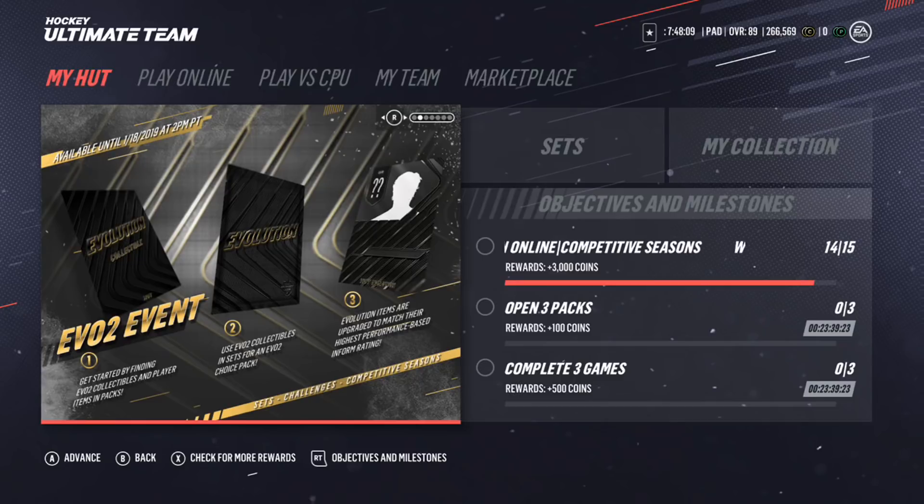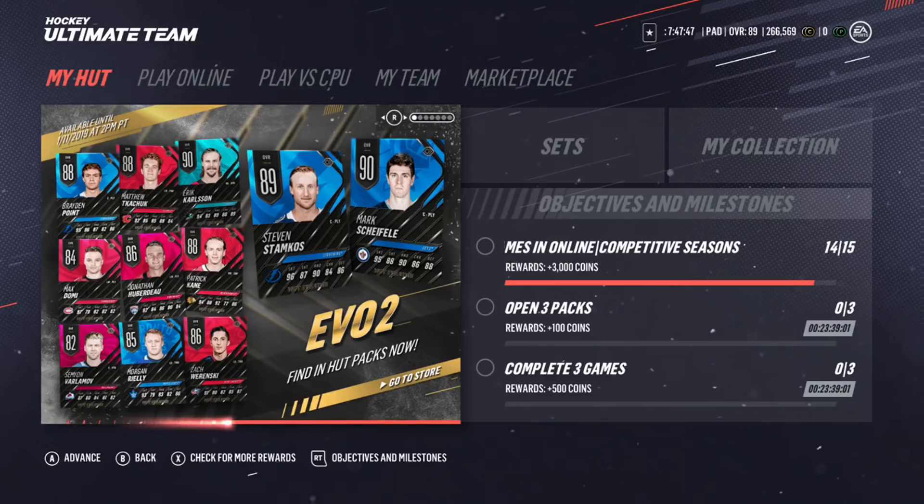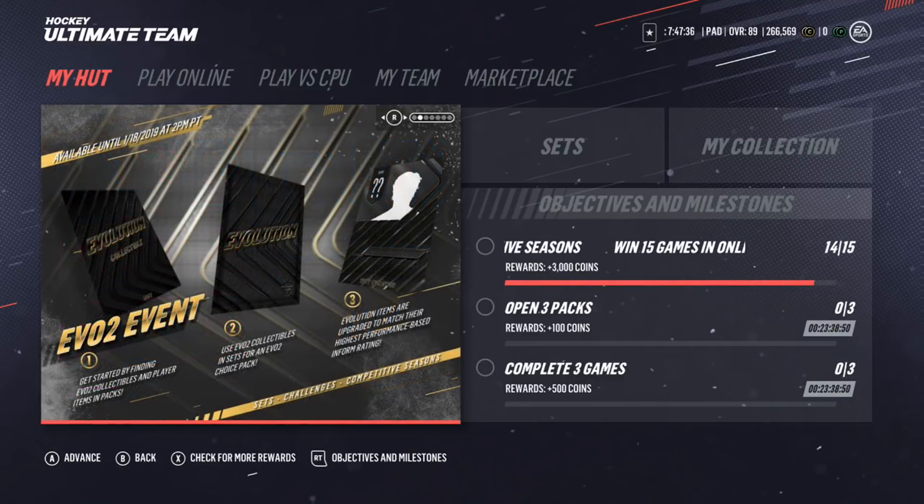We also have the new Evo 2 event. You get started by finding Evo 2 collectibles and players in packs. You open up packs, find these evolution collectibles and players, then use them in sets for the Evo 2 choice packs. Basically, all these cards are evolution cards — so if, say, Mark Shifley gets a 91 overall Team of the Week, his evolution card will match that highest overall performance card. Pretty cool.